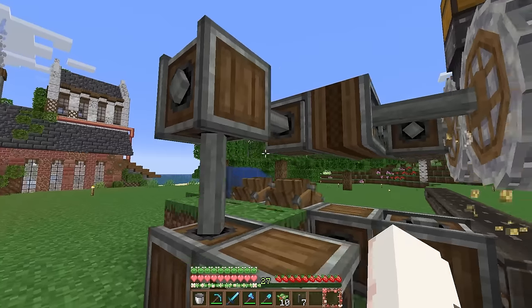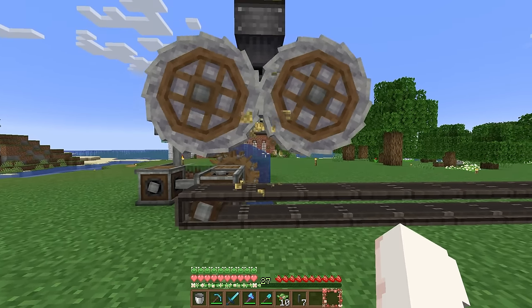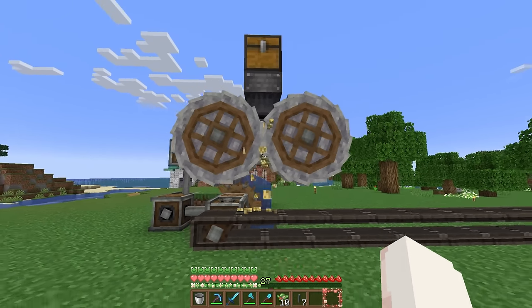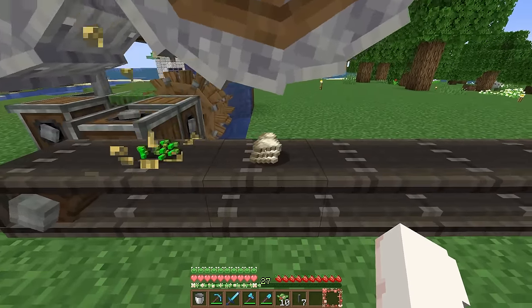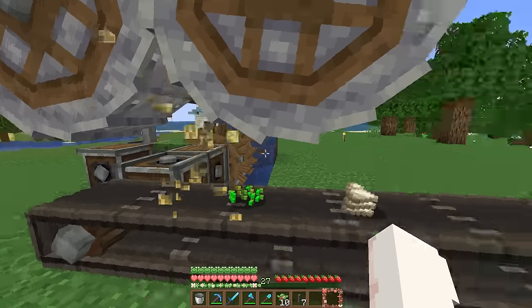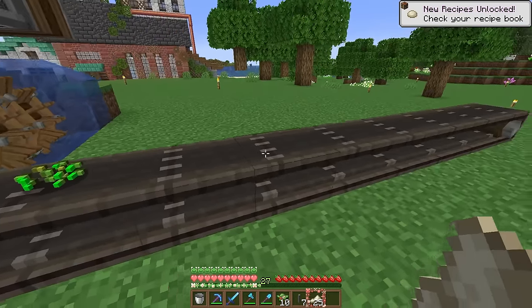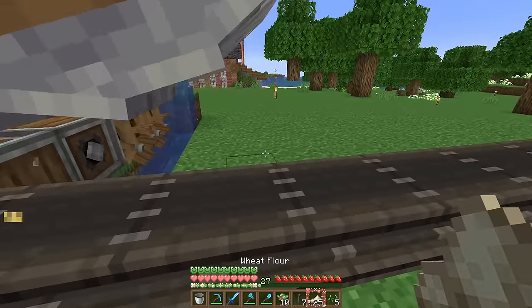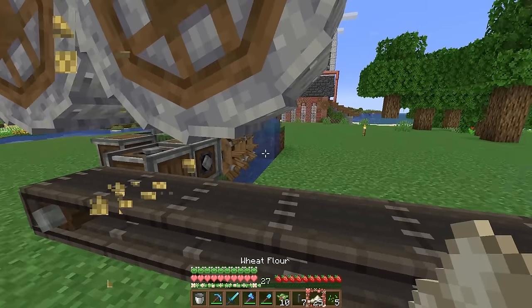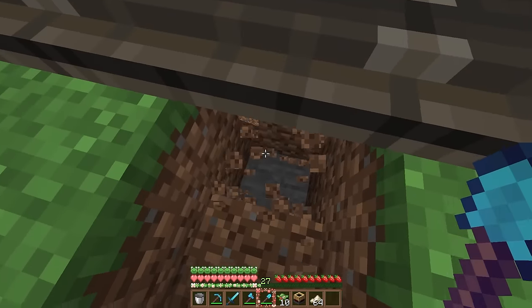I think those crushing particles are actually working, so let's see what we get from this. Okay, we've got seeds and we've got this wheat flour - we got 25 of it. I don't know how much it actually crushed to get the 25, but it's good to note that we do have to deal with seeds. So we'll probably have to do like a smart chute into some lava or something. I think I'm going to go ahead and get this all set up.